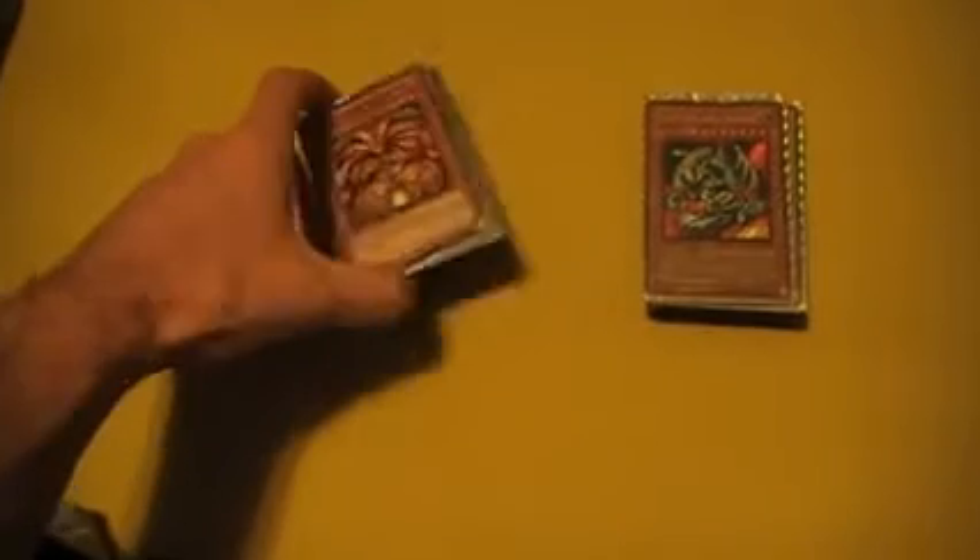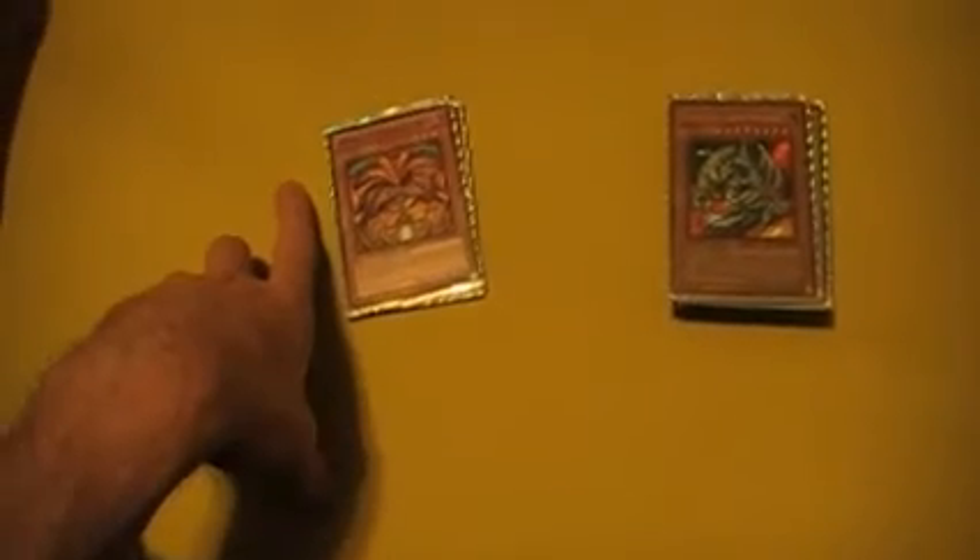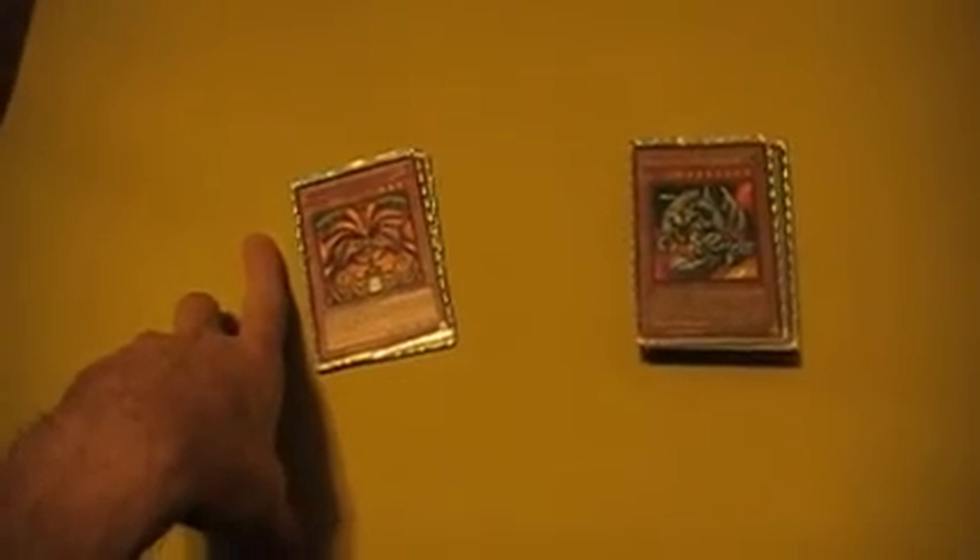First off we got Exodia's head and his body parts, but importantly play a Duelist League Exodia head because I think it's important that you have low rarity on these so that you don't draw them — hopefully don't draw them when you're cycling through the deck, and instead draw them at the end just off of Super Rejuvenation.